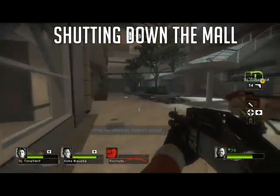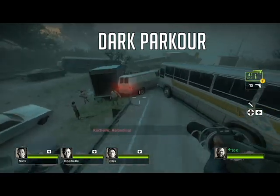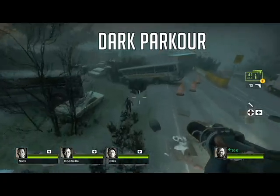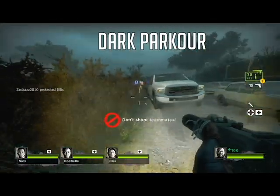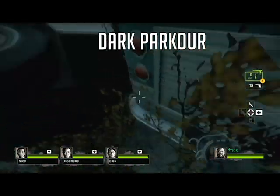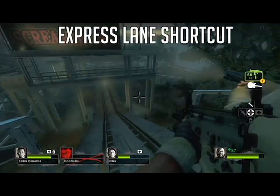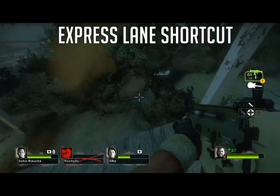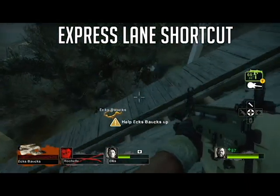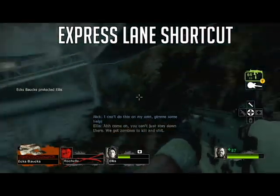Now we're skipping to the next campaign — the good old Dark Carnival. This part isn't really a glitch but it is a shortcut if you're doing a rush campaign or versus. Jump on the guardrail and over the van — that cuts a nice chunk out, especially if you're playing tank mode. Jump on the bumper of this bus and then onto the moving truck and you've taken a good chunk out of that map. In chapter three, the roller coaster, if you want to skip the loop around on the bridge, there's a bush to the right right after the tunnel — jump on the bush and you can ride it right to the safe room.